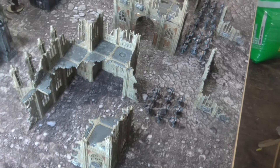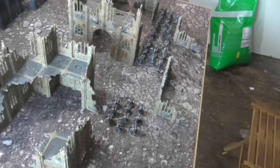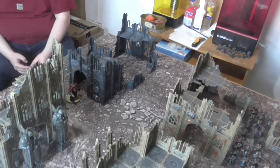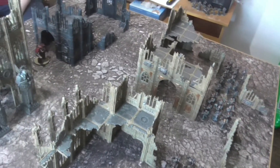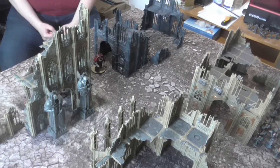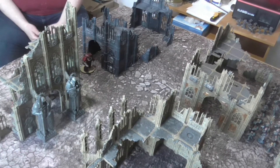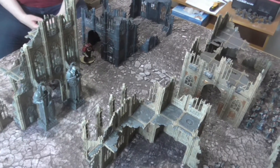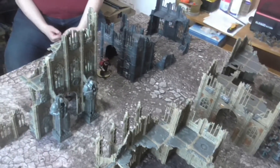We are playing 1,500 points on a 4x4 table. The deployment is Hammer and Anvil, although on a 4x4 it may as well be Dawn of War. The mission is Shatterstrike, so we need to get scoring units into our opponent's deployment zone. We also have Slay the Warlord and Attrition. It is Space Wolves against the Word Bearers.